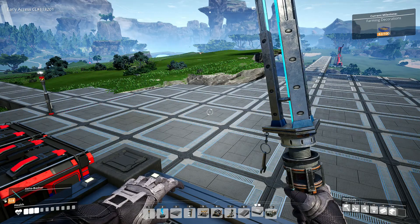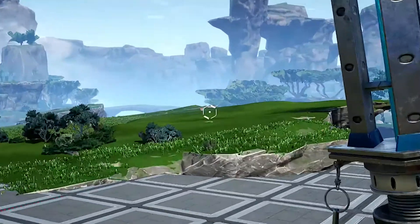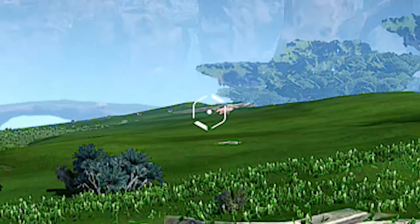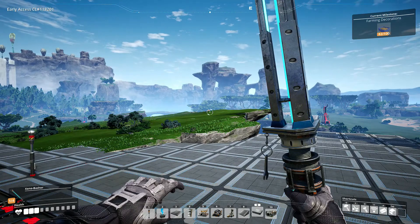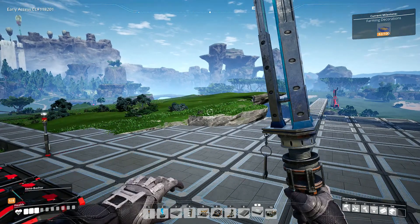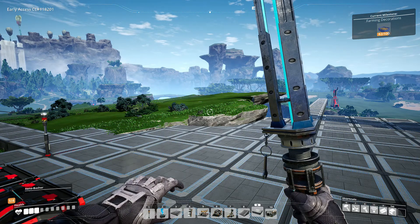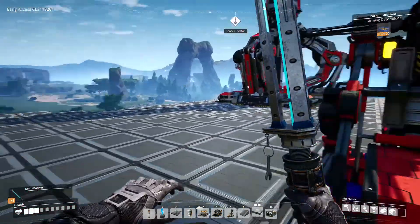If you look up in the right-hand corner, I am working on getting the farming mod completely up to the Mark 2 farms, because as you can see off in the distance we do have a little doggo. I want to start the doggo farms because they're going to help us get the power slugs, which will help us start farming power shards, which we are eventually going to need.